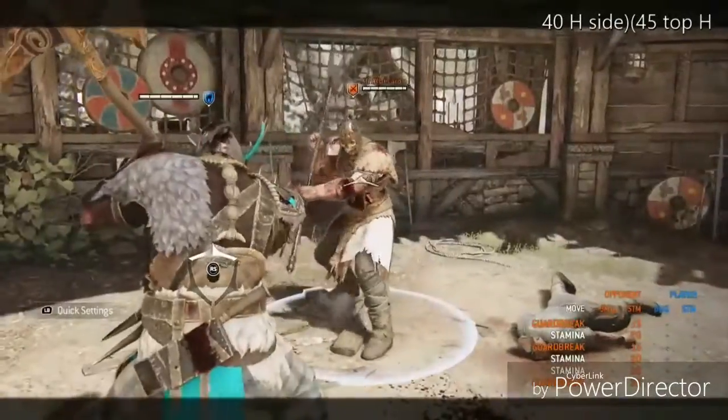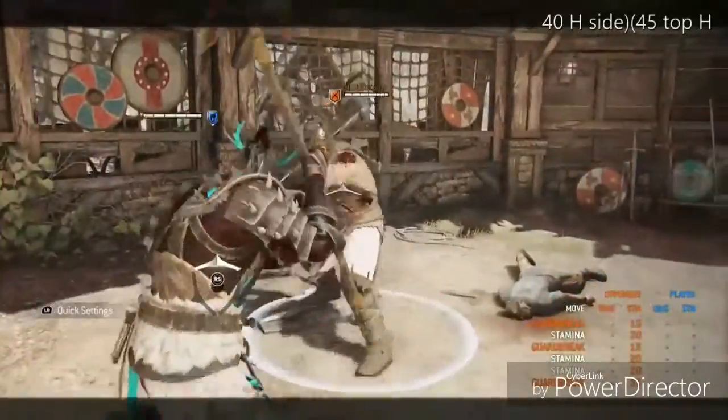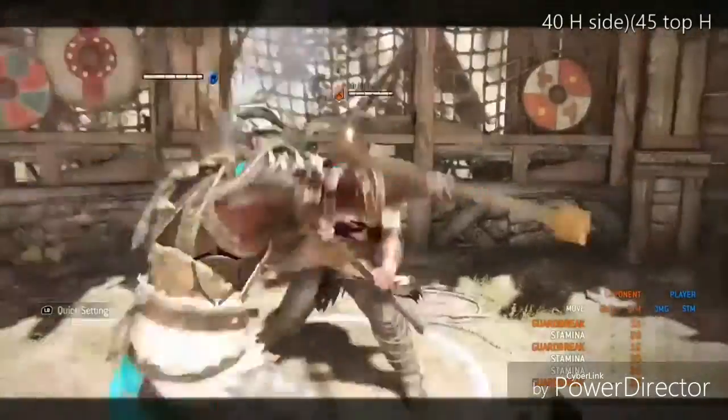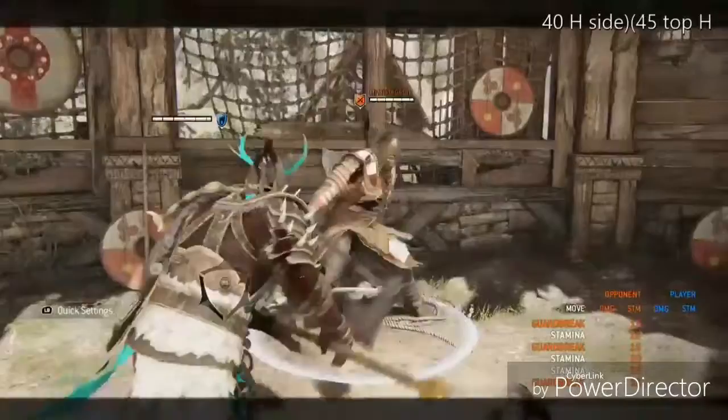Then we have his light parry punish: you get a free side heavy for 40 damage. Against specific assassin characters you can get a top heavy, but that is only on a select few characters.